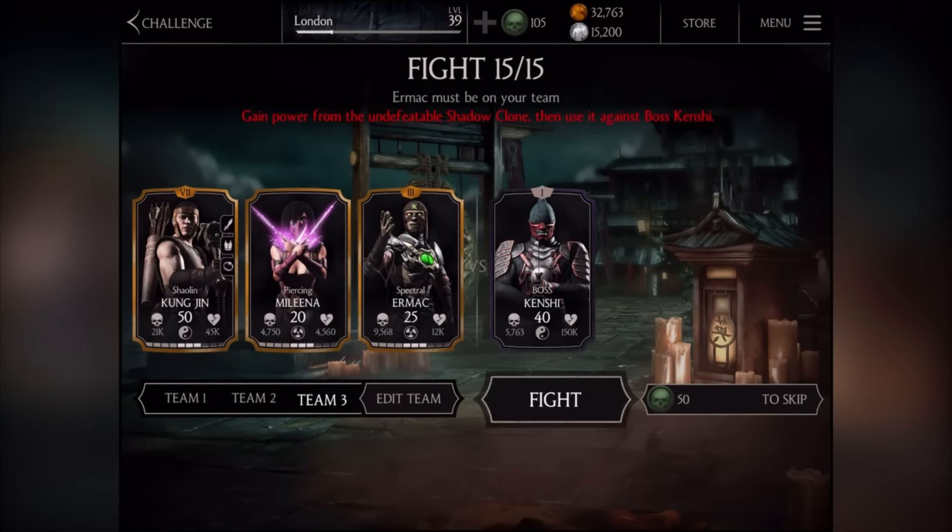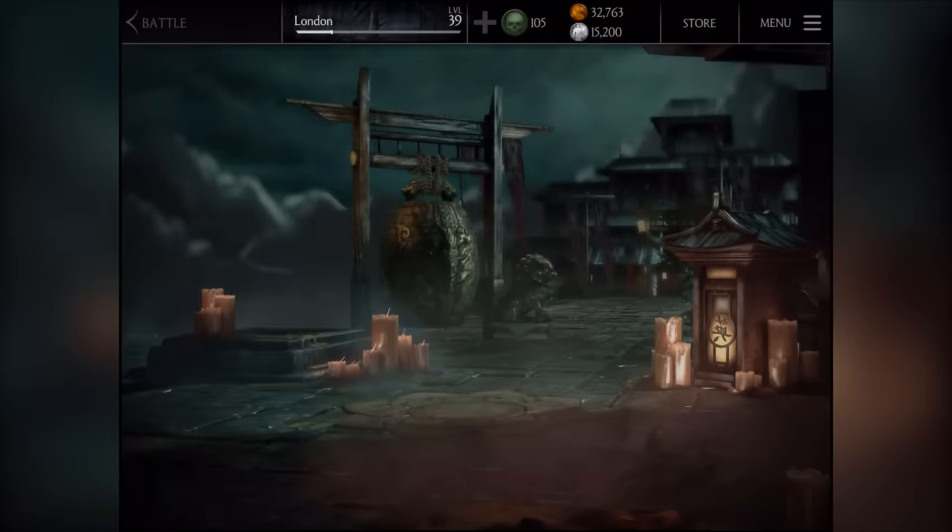Look at his health - are you being serious? All right, gain power from the undefeatable shadow clone, then use it against boss Kenshi. What does that mean? Gain power from the undefeatable shadow clone then use it against boss Kenshi - so we can only use special moves or something? He's got 150k health!